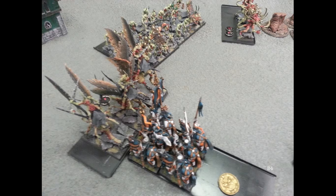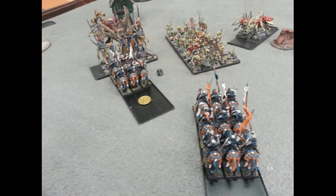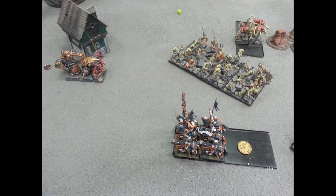Demon's turn five: all the plague bearers can really do is reform and march up to try to charge next turn. The Beasts of Nurgle reform facing down toward the bottom of the screen to move around the impassable terrain. He has no magic, no shooting, so we go straight to combat. After combat he just couldn't do anything to me - I have plus one strength and toughness, do some wounds to him, and pop him through combat res and a bad instability test. That happens on my opponent's turn, which means I can charge a skull cannon on my turn.